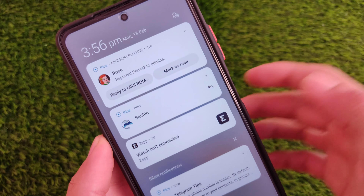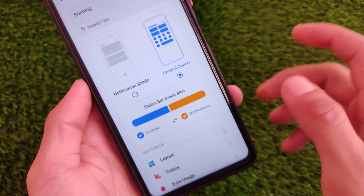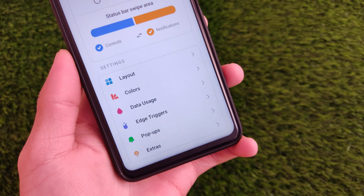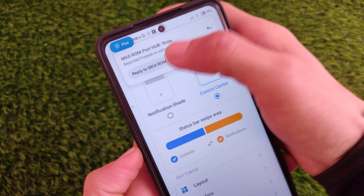I'm using Android 10 but we now have the Android 11 notification panel style. You can simply switch between the control center and notification shade by just swiping. You can also change the control center side — right now I have it on my left side but I can choose the right side. It also includes settings like layout, colors, data usage, and a lot more.